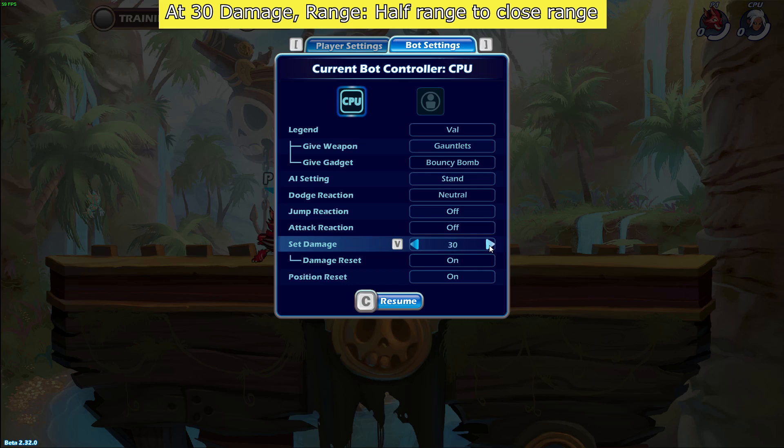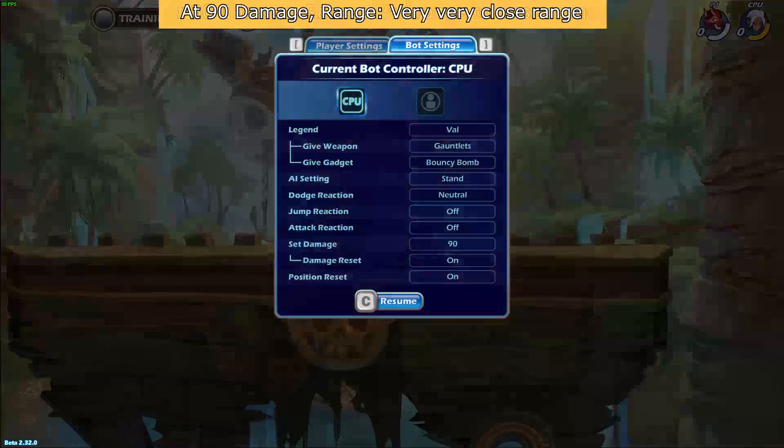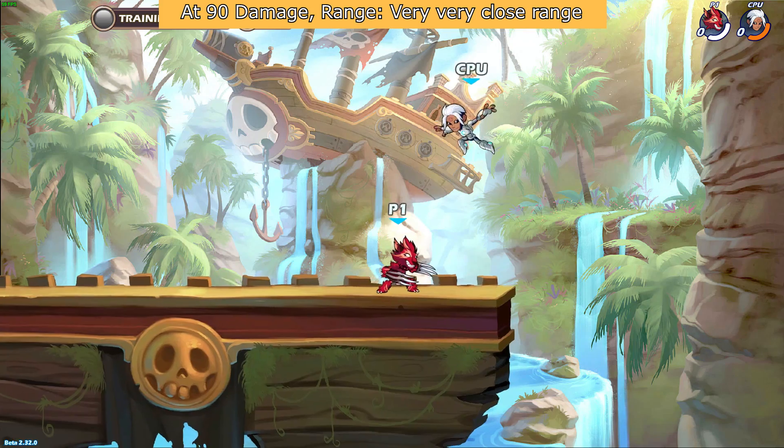At 0 damage, you can hit side light at any range. At 30 damage, you can hit the side light from half range to close range. And at 90 damage, you have to hit the side light as close as it allows you to hit it.